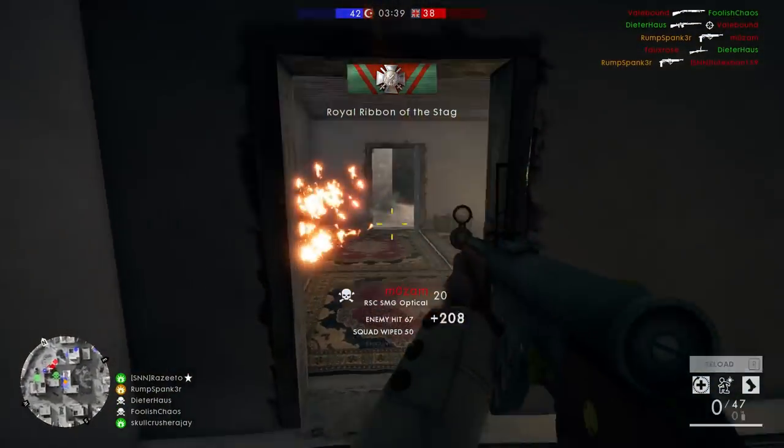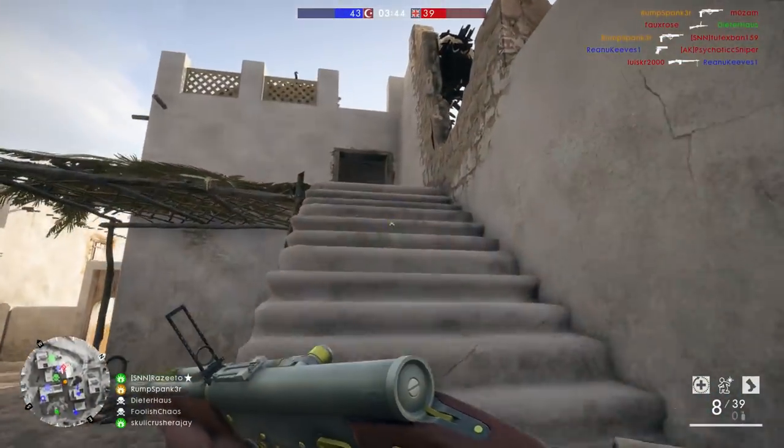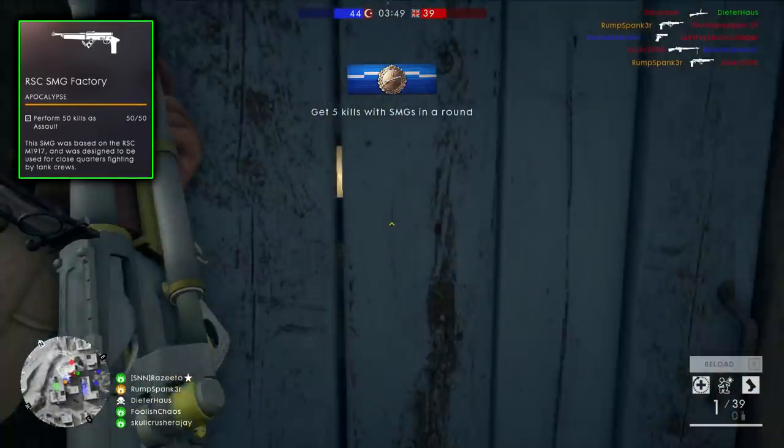In order to unlock the RSC you must have the Apocalypse DLC. It releases with two variants — both factory and optical. To unlock the RSC Optical you must first unlock the factory variant. To unlock the RSC Factory you need to secure 50 — that's five-zero — kills with the assault class.